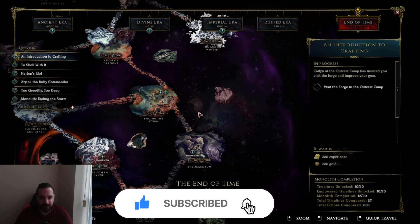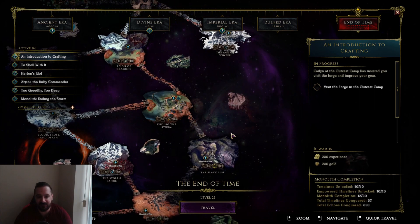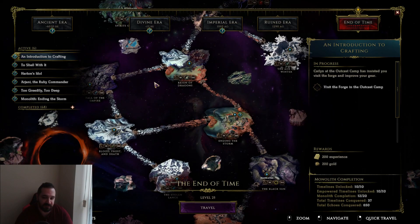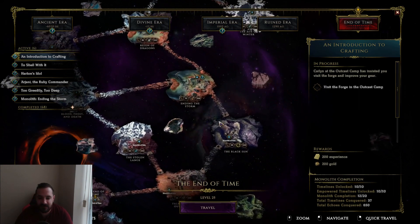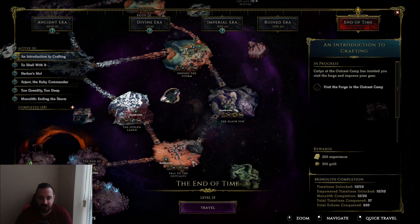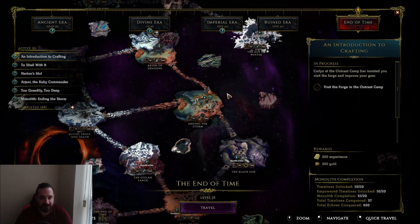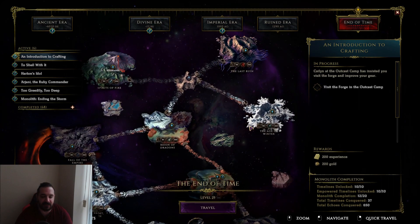Essentially you're going to be going down the right path, and this is the one that gives you the blessings for offensive and defensive properties. That'll make your life a little bit easier, whereas going down the left path is not only longer, but it'll also only give you loot blessings. So once you clear Fall of the Outcasts, you go to Black Sun. From Black Sun, you'll be going to Ending of the Storm, Reign of Dragons, and then from Reign of Dragons these three are unlocked.